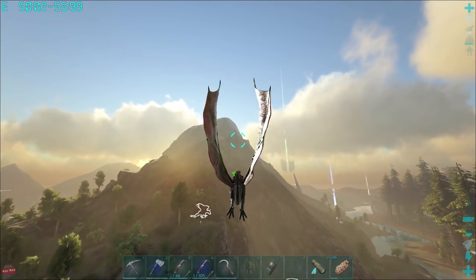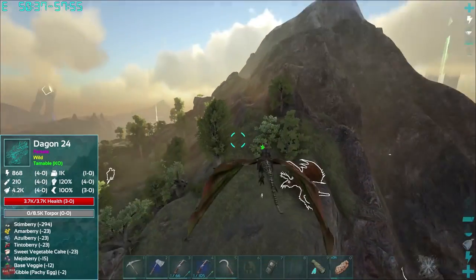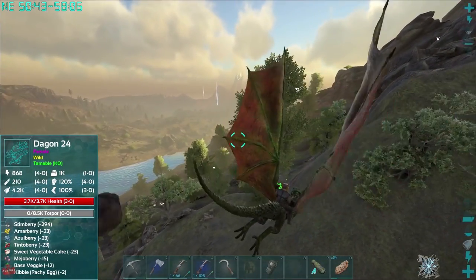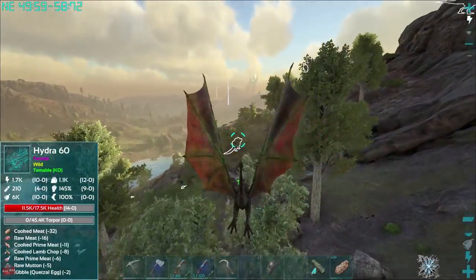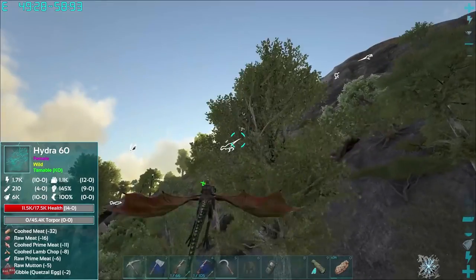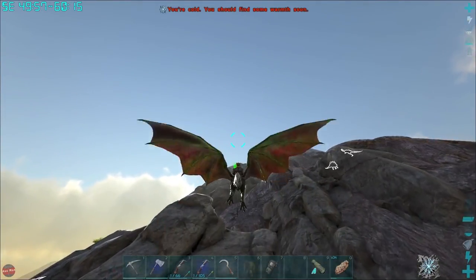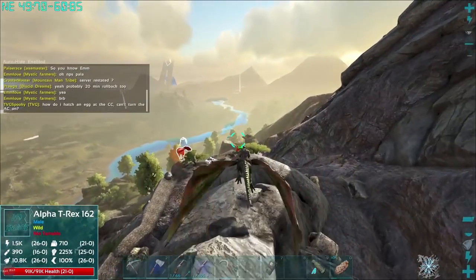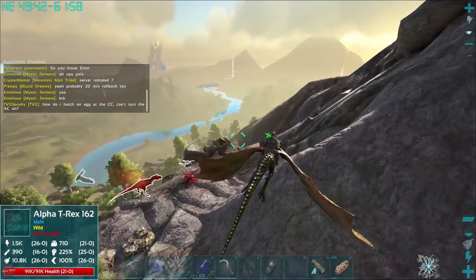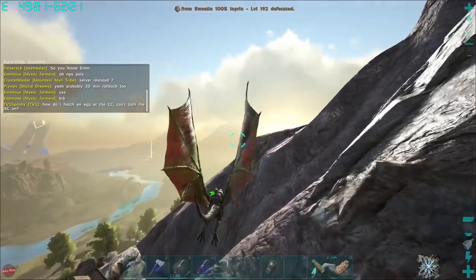We get our super amazing spyglass out. What level's this guy? 24 — noob. What is that though? Oh, is this one of the hydras? That's a dodecabounty — a hydra, level six. We need to get one of these. 45,000 torpor for a level six. Screw that. Is that an alpharex? Holy shit — we've got a base here and we've got an alpharex just living nearby. That's probably not good.